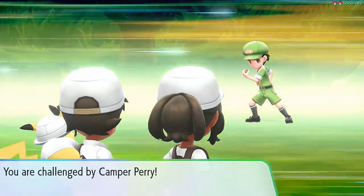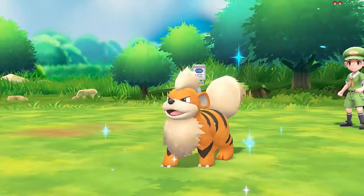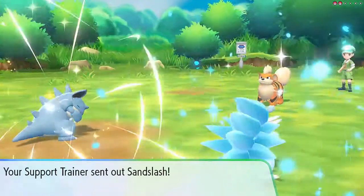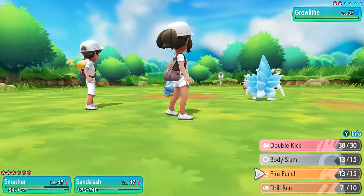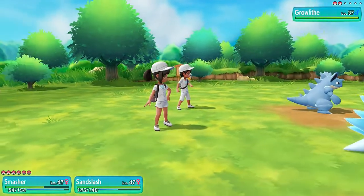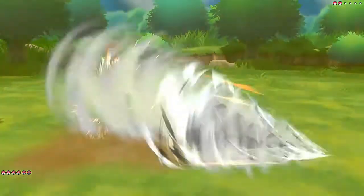Camper Perry wants the battle, and he'll be coming out with his Growlithe. No biggie — Growlithe looks like an easy Pokemon to defeat. Sandslash is coming out, looking like a beast. Really do like this Sandslash. So what I'm going to do is actually go with the Swords Dance, because it won't attack or anything like that.